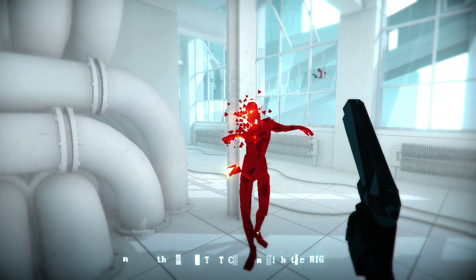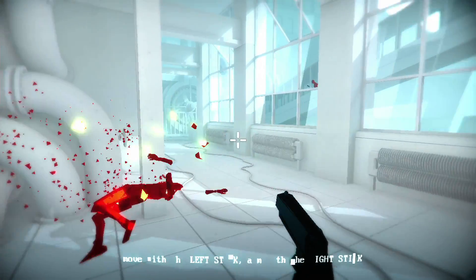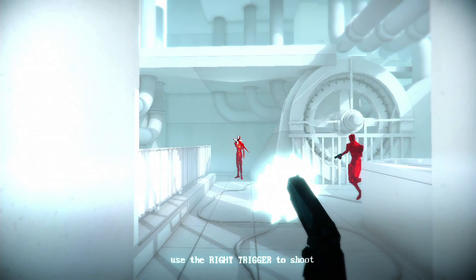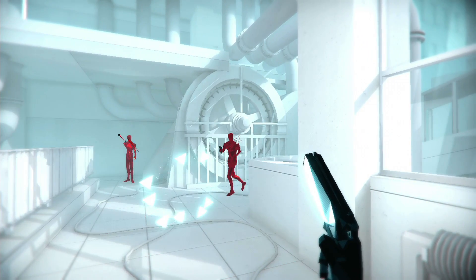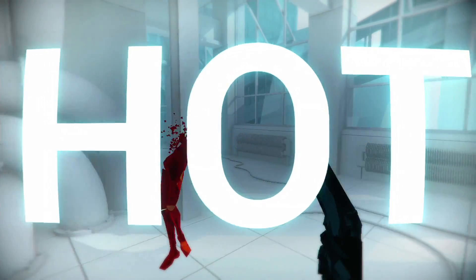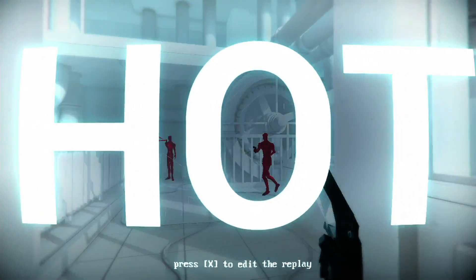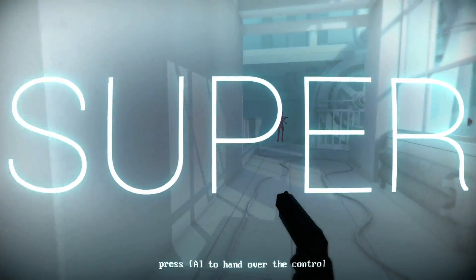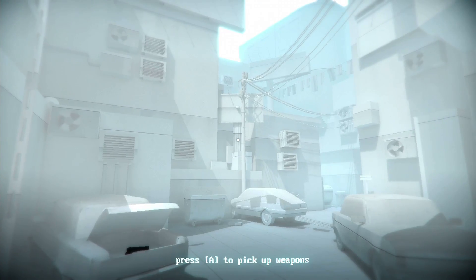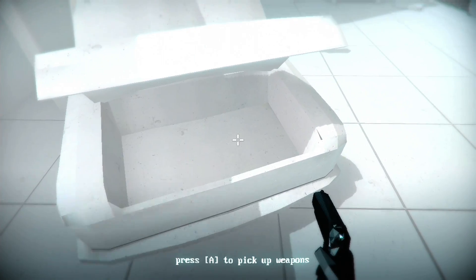Here we go. What the fuck? I hope it's supposed to look like this. Oh Jesus, scared me. Move with the left stick, aim with the right stick. Time moves only when you move. Use the right trigger to shoot. What the fuck? Are you talking? What the fuck? This is weird, man.